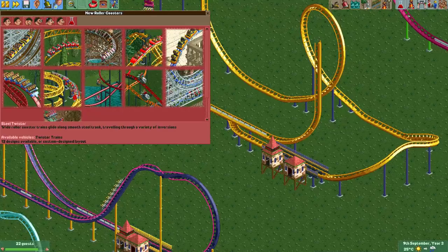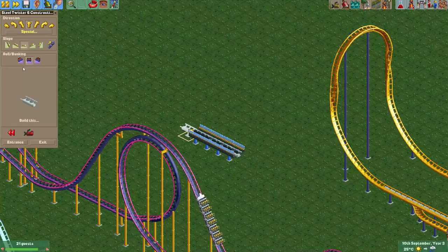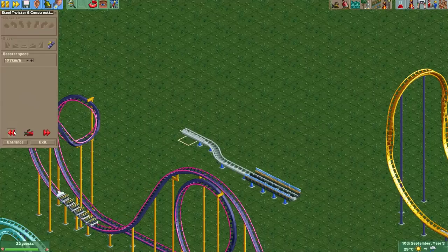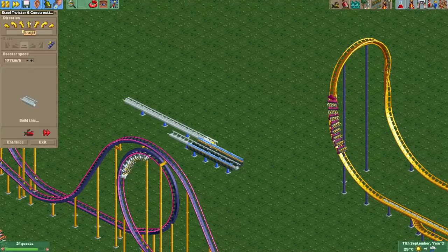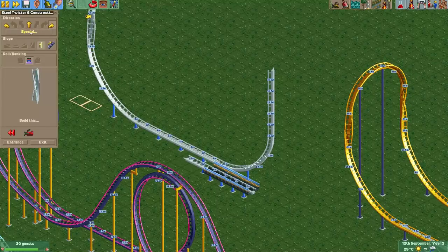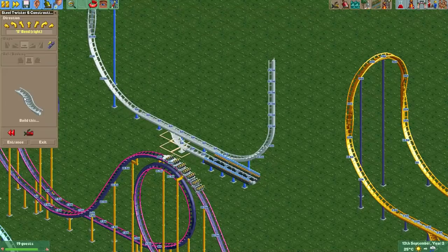To build this triple launch coaster I will show you how to make the launch track. We put a station here, then just a few straight pieces, then an S-bend. We put boosters here at maximum speed. Then we delete the S-bend and continue building boosters backwards, and build the spike here. We can continue building the track, build the top here, and then with clearance checks disabled we just build an S-bend here and we're done.